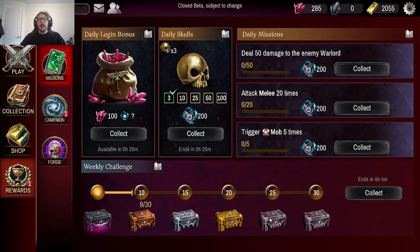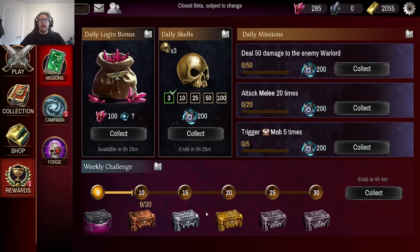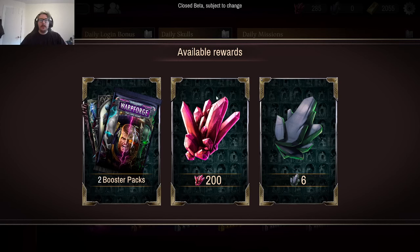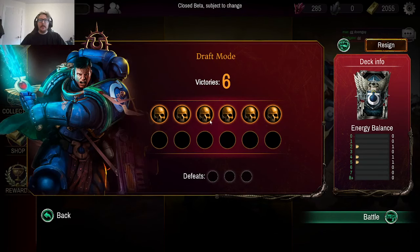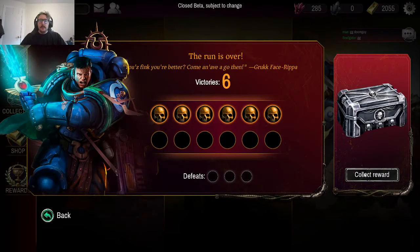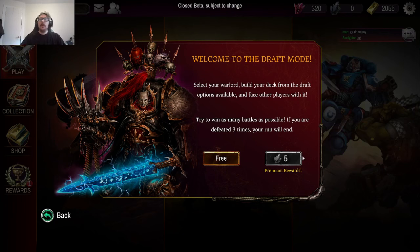As a generally free-to-play player this looks pretty good — you literally just grind out and as long as you're winning or dealing enough damage you'll get missions done. The weekly challenge rewards compound: midway through you could get two booster packs, 200 pink crystals which could potentially buy a full card in the card store, and some black crystals for draft. Draft costs five black crystals with the premium rewards to play, and I believe you get a free draft every day.